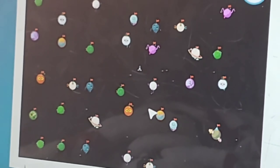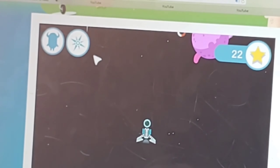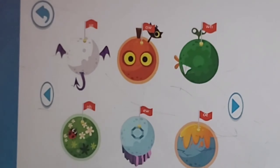You are free to explore all the planets in the galaxy. You can land on any planet you like. Tap on the new button to open the galaxy map, then tap on any planet you'd like to visit.